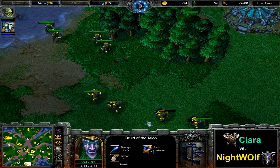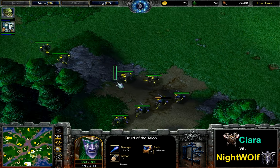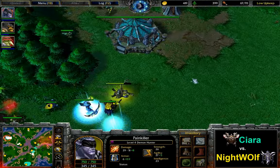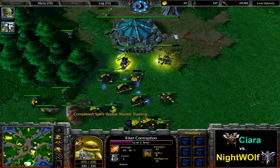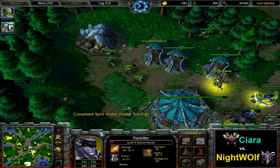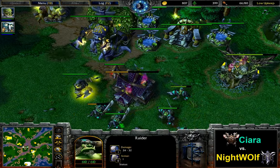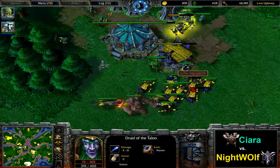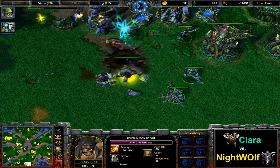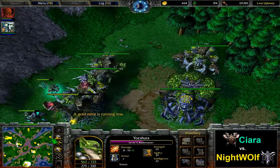Nightwolf had the Mana Fountain for a while right now, so all of his Talents are looking quite filled up on mana and he's definitely ready to take a fight. 67 supply for Nightwolf against 66 for Ciara — a strong sign that Nightwolf should be in a good position if a fight were to occur. But it looks like Ciara still doesn't feel like having a fight. He's going for those Talents with his towers — another bunch of Raiders coming in, one of them falling. The Hunter's Hall has fallen and an Ancient of War is coming in from the back.